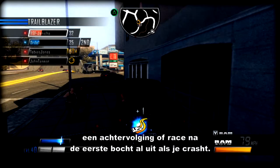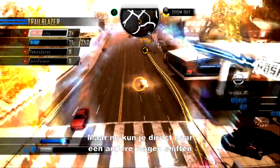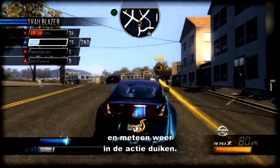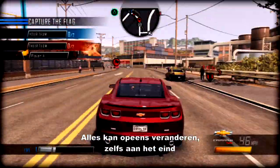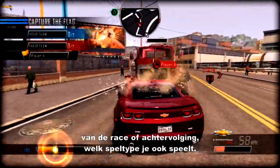In a race, if you have a crash, that can be the end of the fun. But with shift, what you can do is instantly shift into another car in the traffic and get back in the action, so you're never left behind. Everything can just turn on a dime right at the end of the race or chase or whatever mode that you're playing.